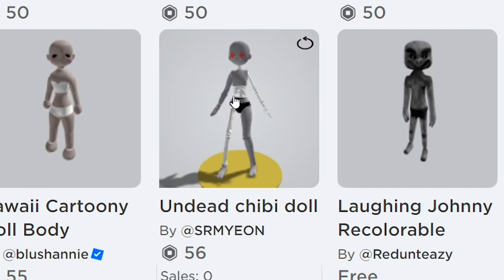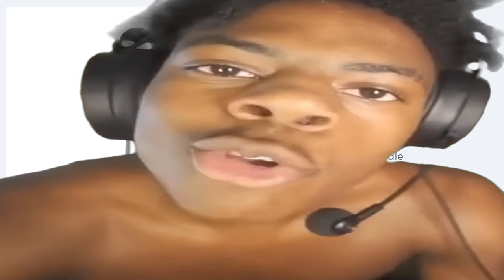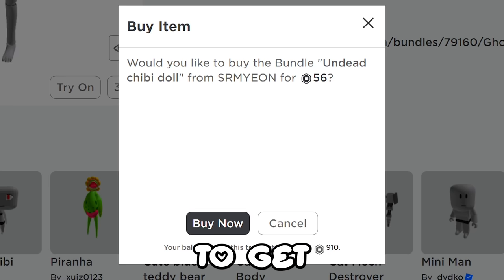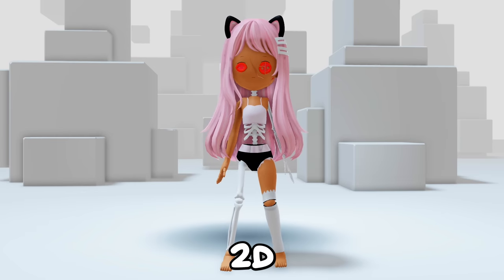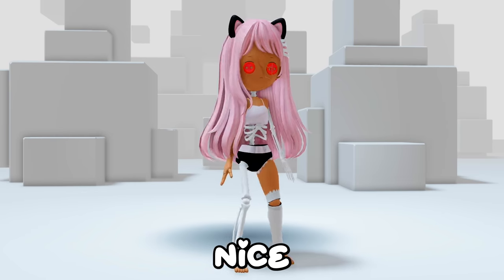Find the undead chibi doll - it's 56 robux. Are you serious right now? I'm going to get it. It's a really cool bundle and works with 2D clothes. You also have some nice dogs with it.